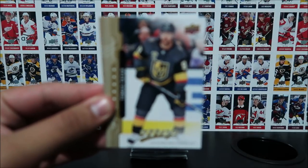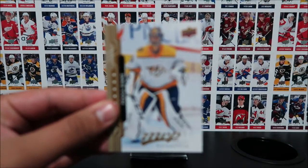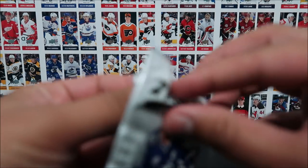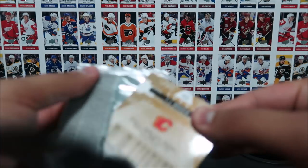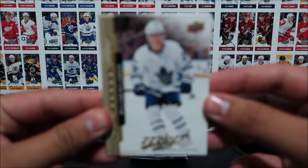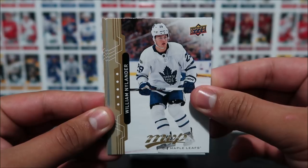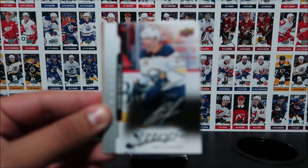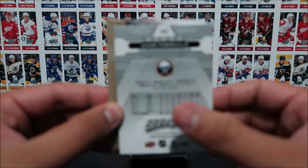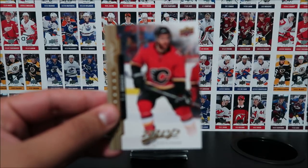Mike Smith, Thomas Tatar, Alex Galchenyuk, Alex Kerfoot, and Pecorine. William Nylander. Jason Palmanville is our first silver script card of this break. Tyler Tifoli, Cody Eakin, and TJ Brody.